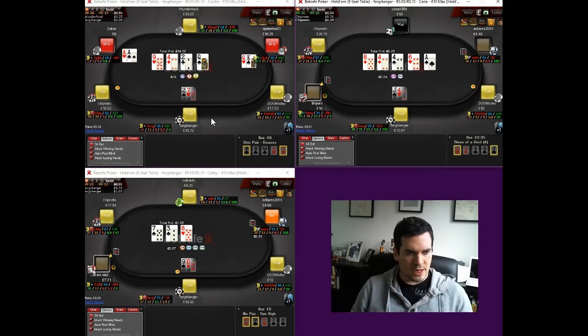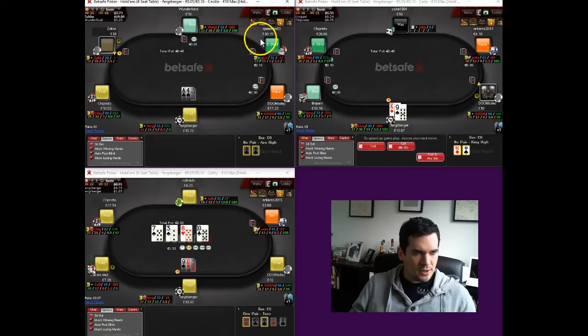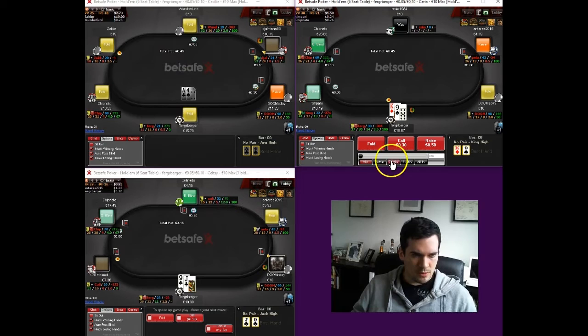A lot of your options are fantastic versus one stack size but can quickly become a losing play versus another. A big situation with that would be your 3-bet bluffs — 3-bet bluffing a short stacker who's going to be much more likely to get the money in is obviously going to be a disaster. We're folding the ace-four from early position, and we're happy to see this guy re-buy after he just stacked off a king-queen there.